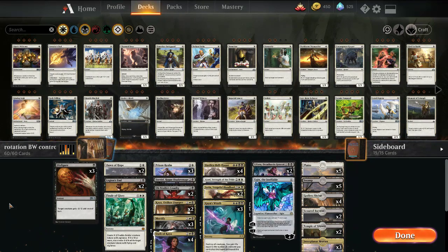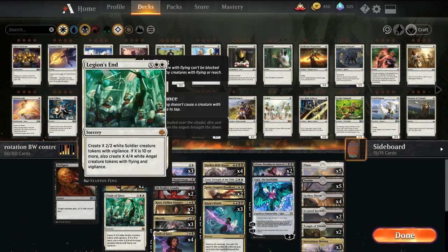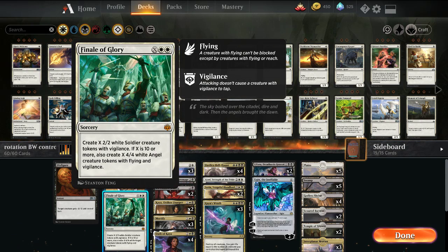The rest of the deck has Dawn of Hope which is our card draw engine. We don't get Karn anymore and we don't really have a traditional card draw engine in black-white. Whenever we gain life — which we do with a number of cards in the deck — we can pay two mana and draw a card. Also late game it's a mana sink that we can get tokens off of. I also have a Finale of Glory as a way to pump a bunch of mana in at the end and try to win the game. I want to see if it has any versatility in a control deck like this.